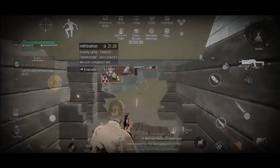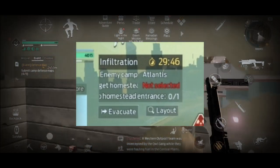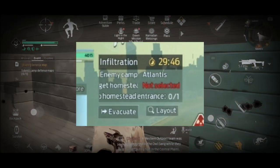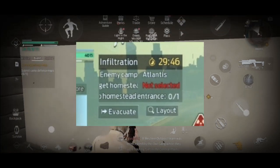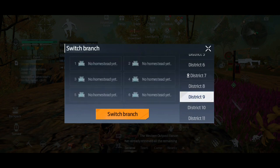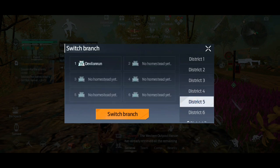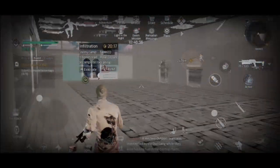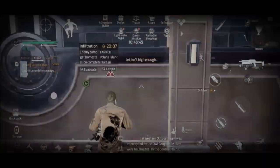The third tool is the raid box, or raid window. It's the window that shows you what camp you're raiding and has two buttons: evacuate and layout. Layout lets you see every single district within a camp and everybody that lives in the homesteads inside those districts. If you click layout while raiding and then click a district, you can teleport there with a 10-second warm-up. During those 10 seconds you can't move or shoot, but you can look around and get to a safe spot.